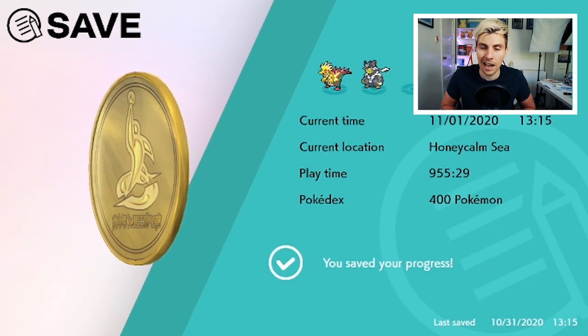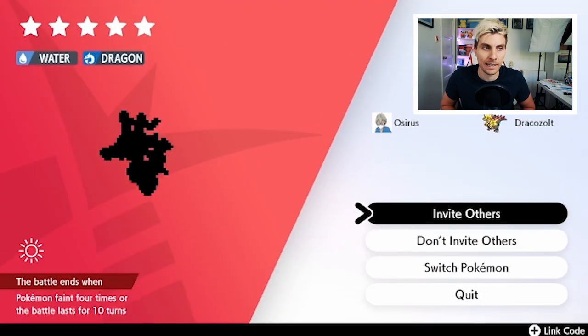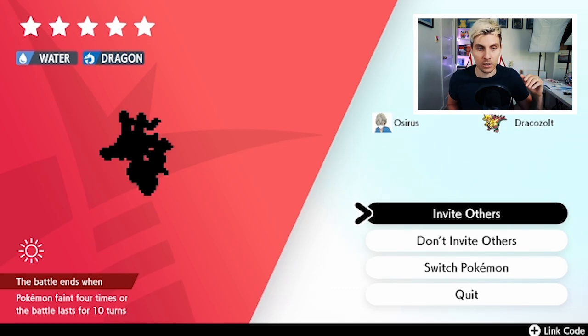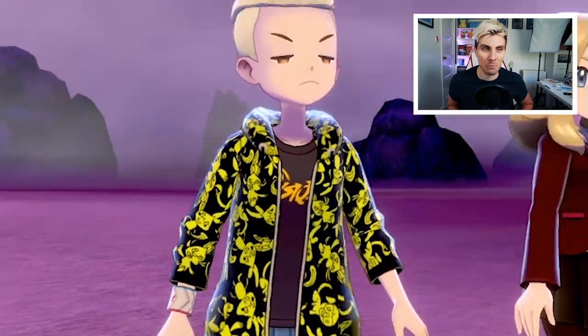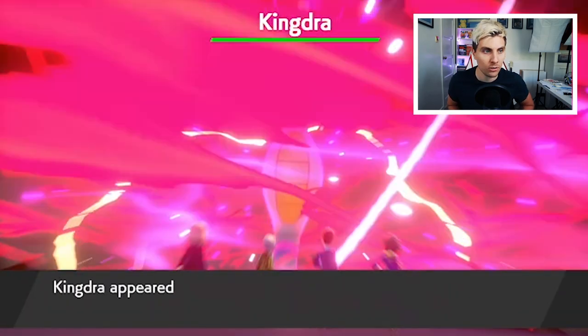A nice tip before you jump into the den is to save here in case it has got the hidden ability, because we aren't really hunting for hidden ability Kingdra — we're hunting for Swift Swim Kingdra. If you do want the hidden ability, it is accessible in this den as well under a 5-star raid. The Swift Swim is also accessible here. So we'll go into this one, try to catch it, and hope for Swift Swim so we can get ourselves a Kingdra ready to train up for those new rules starting on the 1st of July.